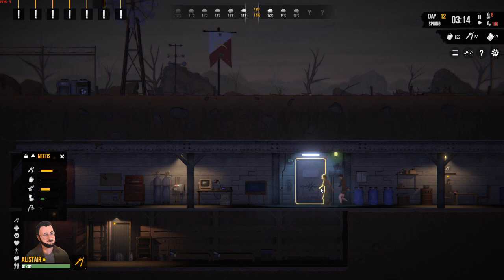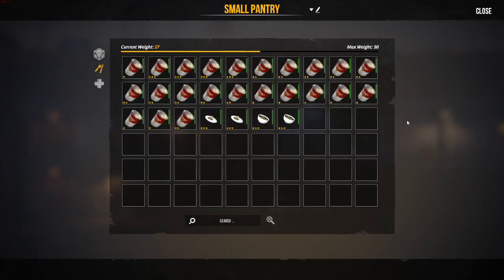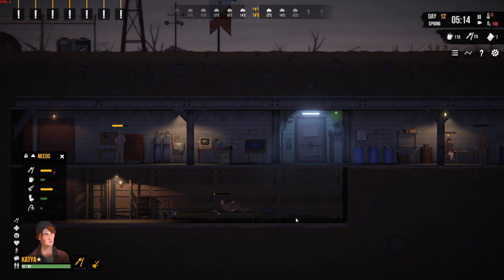There we go. Let's see — I think we've got some more people. That's me over there. George is in the shower at the moment, so let's open a pantry and eat some spinach soup, get that hunger down a bit. Then he's probably going to go to sleep. George is the same — he's going to need to eat some food, but we've already got that teed up in his queue, and then he can go to sleep.